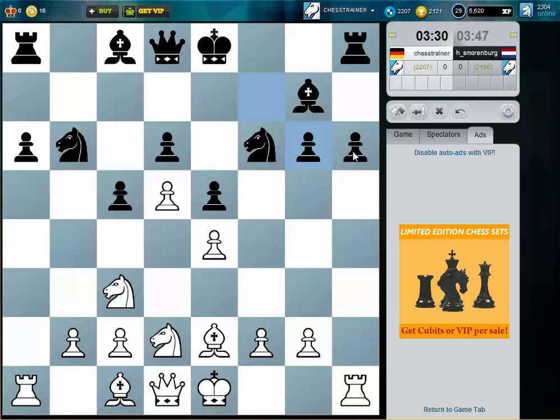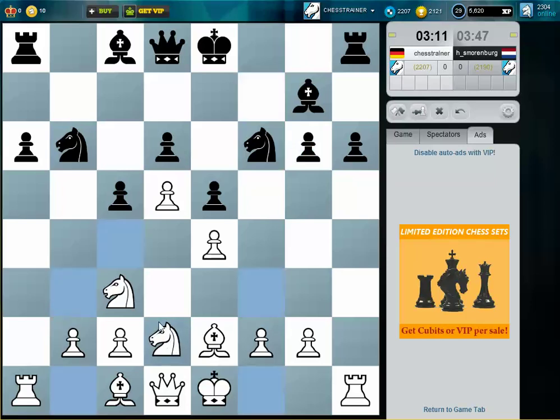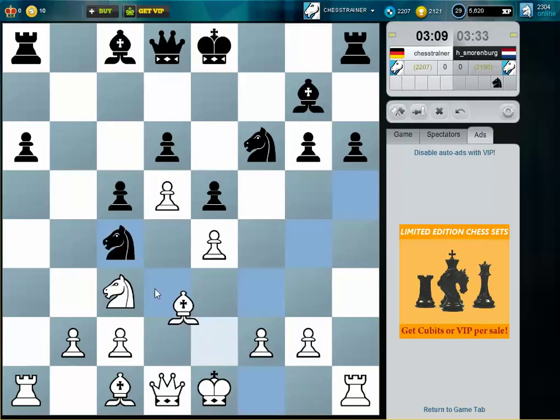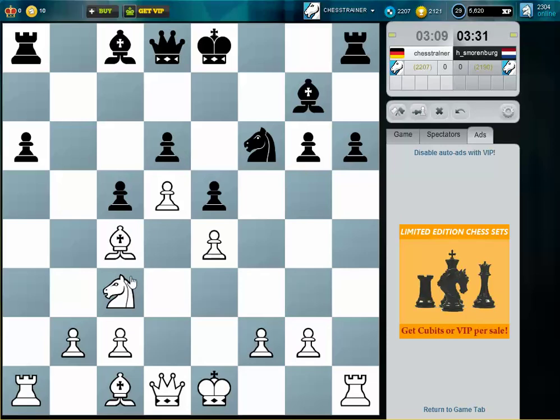I want to attack h6 so that it's not possible for him to castle. But on the other side, I also don't want his knight exchanged against my knight. I think there is no choice. He needs to take here now because otherwise I jump to a5 with my knight. So this was more or less forced.